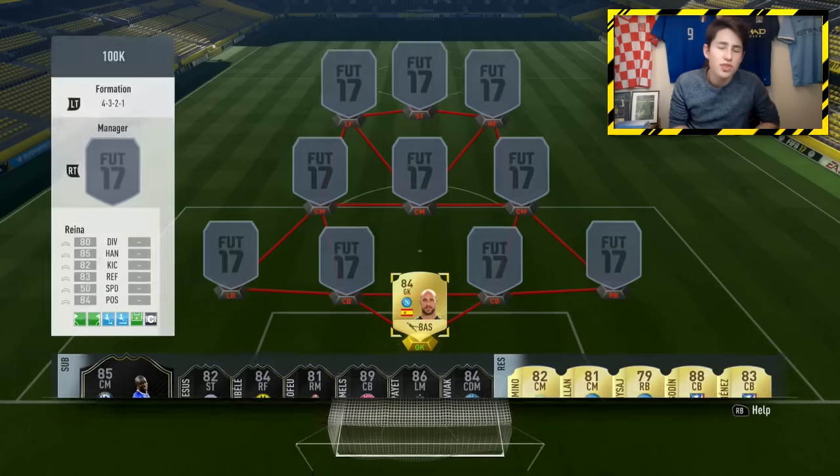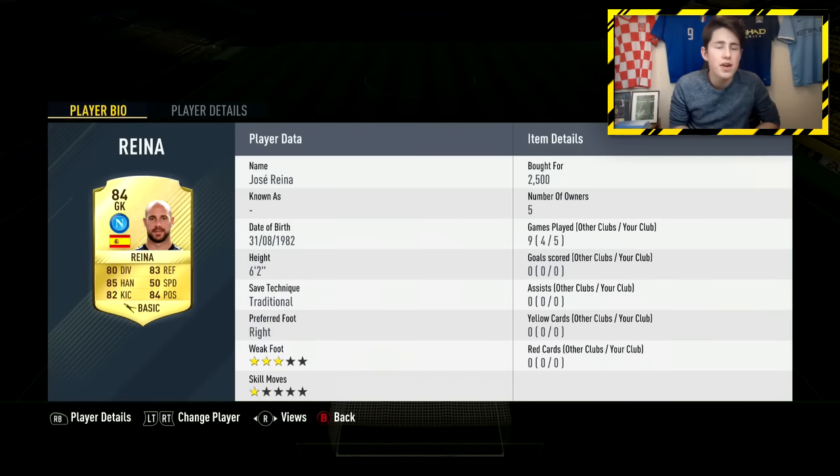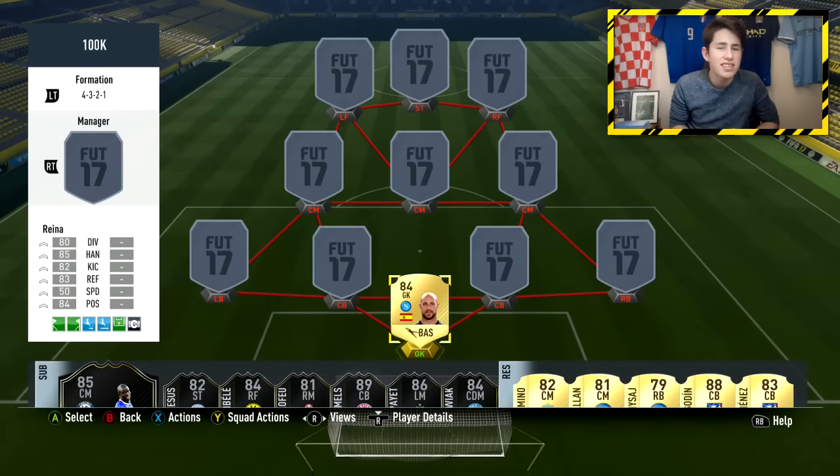Starting off in the goalkeeper position in this 4-3-2-1 formation, we have Pepe Arena — a very solid keeper who will make a lot of great saves for your team. You can use any Serie A keeper of your choice, but Pepe Arena is definitely my favourite Serie A keeper on FIFA 17.